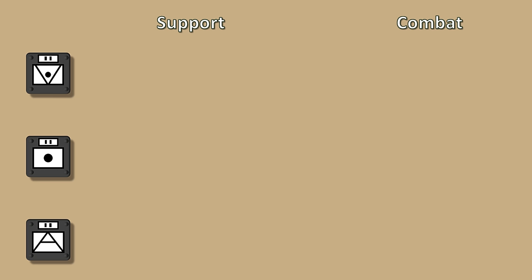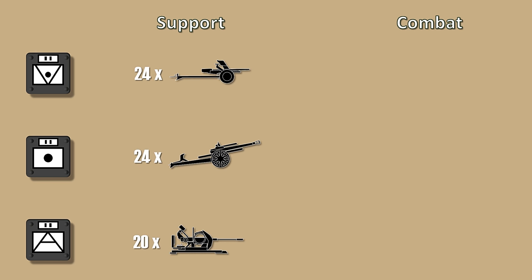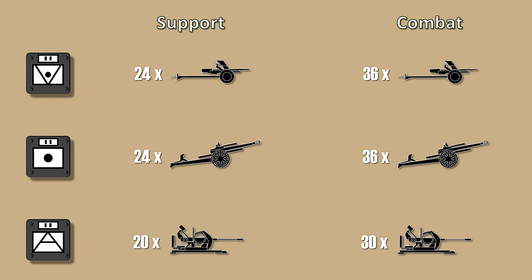Second, I missed that the number of guns in the support units for anti-tank, artillery, and anti-aircraft is less than that of the regular combat battalions. Basically, a regular combat unit has 50% more guns than a support version. This allows a bit more fine-tuning, but note that the support units have special characteristics in-game that I won't cover here.